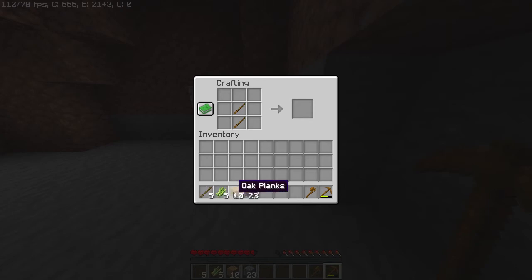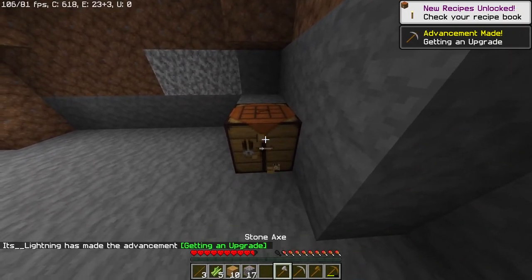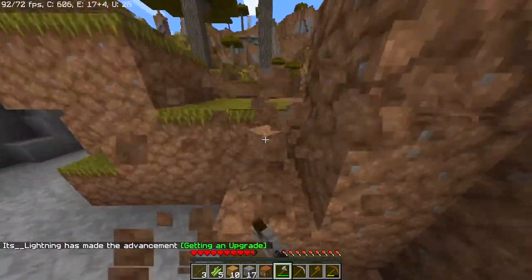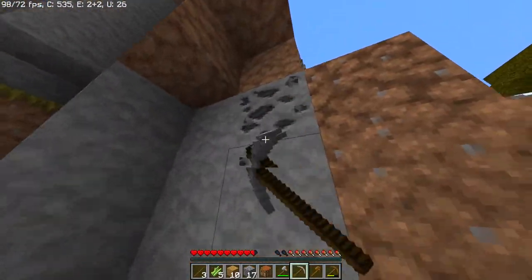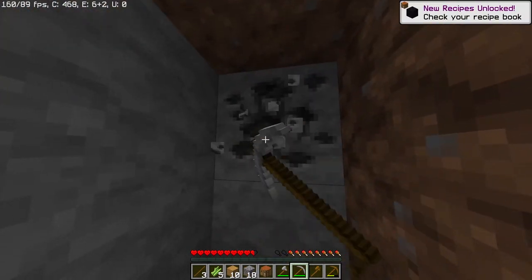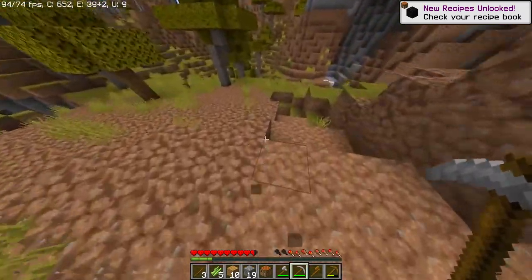All right, we do have stone now, which we are going to use to make our stone tools. We are going to leave this cave because I do not want to die early. I do want to get some coal though, just in case. It's only two coal — that's fun.